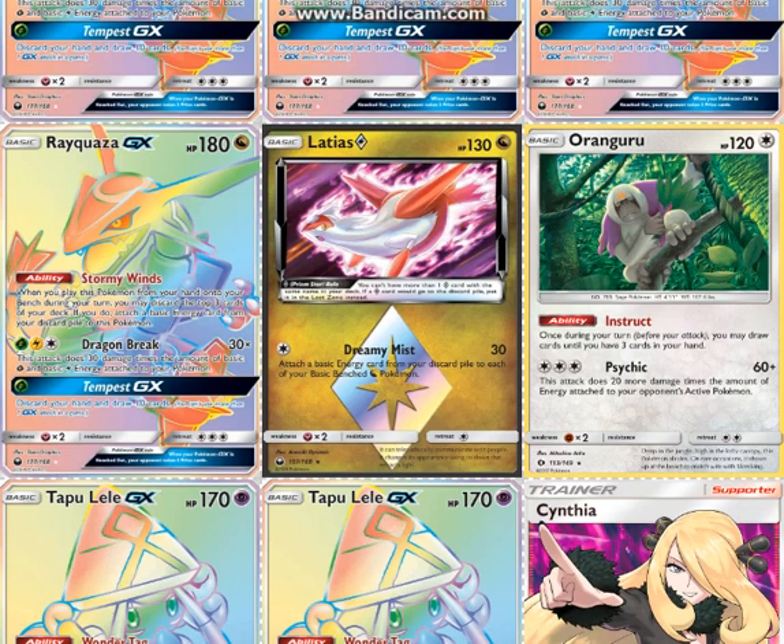One Latias Prism Star — this is probably something we would play 3 of if we could, but it is a Prism Star unfortunately. The attack Dreaming Mist allows you to attach an energy card from your discard pile basically to your Rayquazas. You can either use this to supplement not getting energies early game, or put it up late game to force a 7-prize game and/or get energies out. It's a pretty good card.